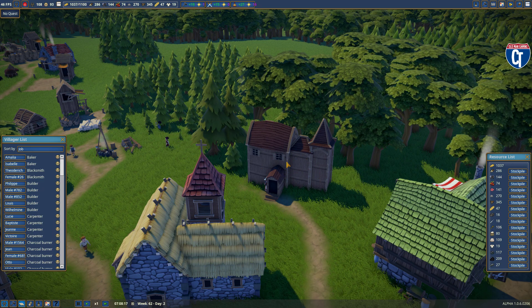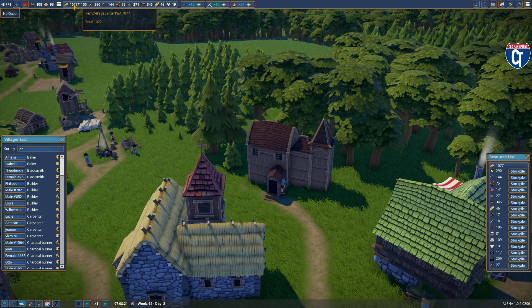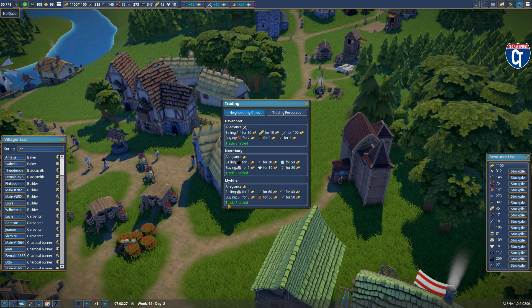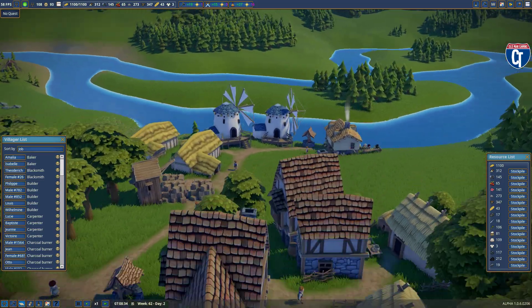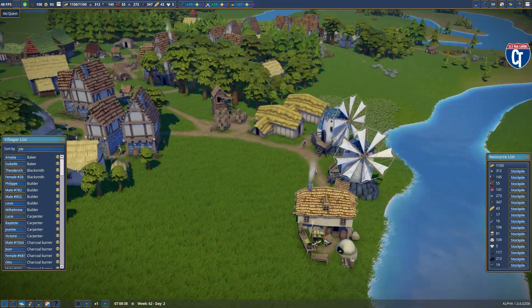You can see I'm now up to $1,100. I built two treasuries onto my Lord's Manor to get me up to $800 and then $1,100. That also allowed me to open my third trade window, which I haven't used yet, but it's open for the future.